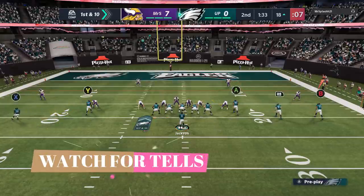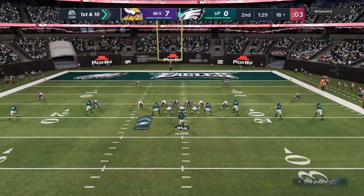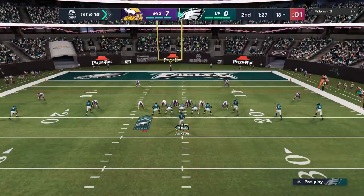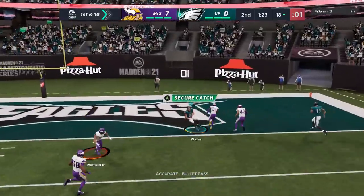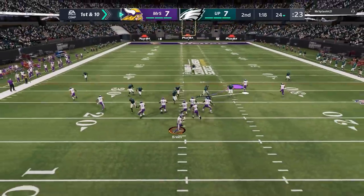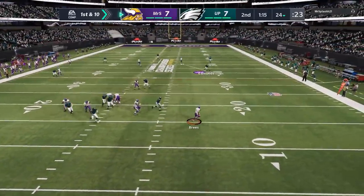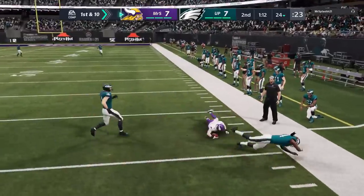On the very next play, he very obviously changes his defense. He tries to disguise it at the last second, but I saw that — he went to a cover three. So we switch our attack, we use the exact same play but hit him right up the seam, because that's typically where cover threes are vulnerable. And we go right down the field. Always watch for tells on offense or defense — your opponent is always showing you something pre-snap that you need to be aware of and react to.